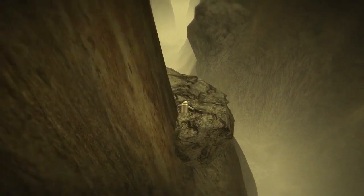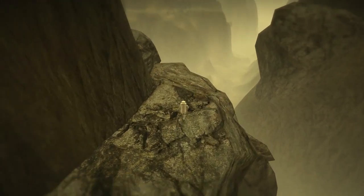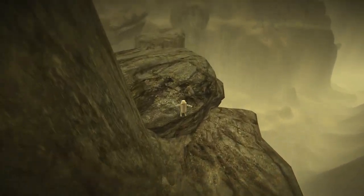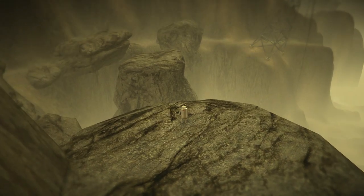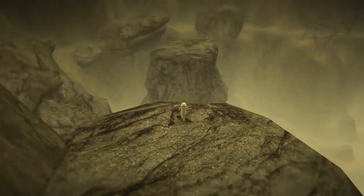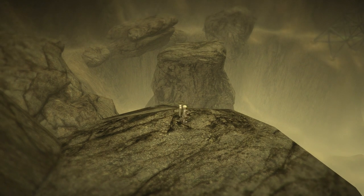You play as this astronaut guy who's crash-landed on a distant planet. He's been in cryostasis for about 15 years. He had a crew as well, but stuff happened in the crash-landing. Him and his crew were sent here because this planet supposedly had life.